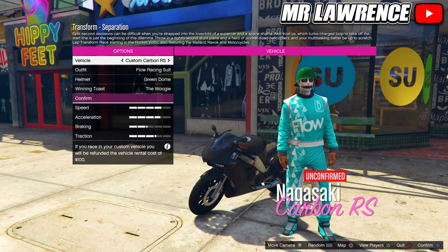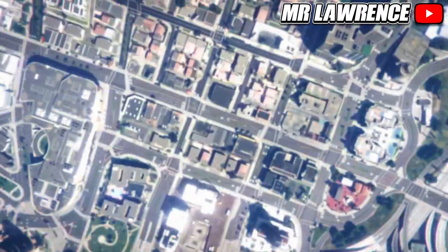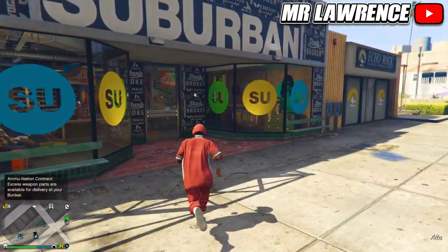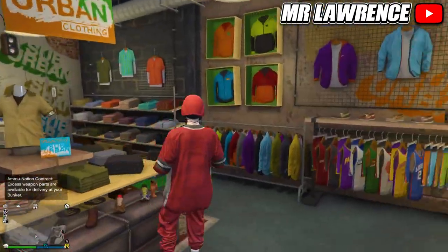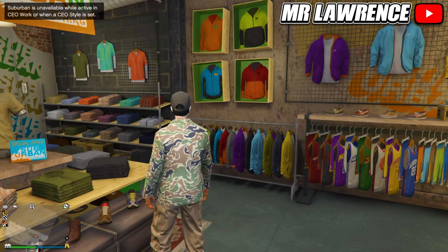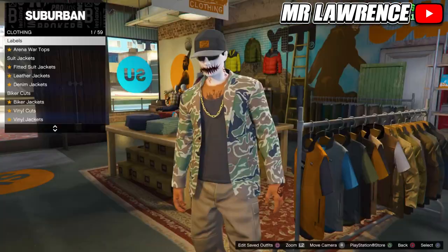From here, just quit the race. When you are back, quickly run inside the clothing store and go into a clothing section. Then wait till it kicks you from this menu. When it kicks you, retire from being a CEO. Now remove every clothing item except for the joggers.